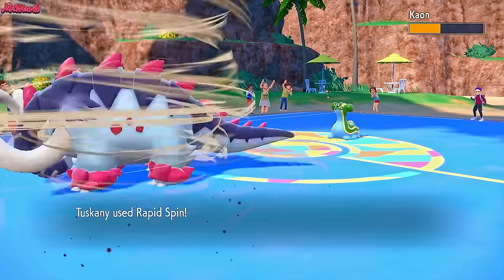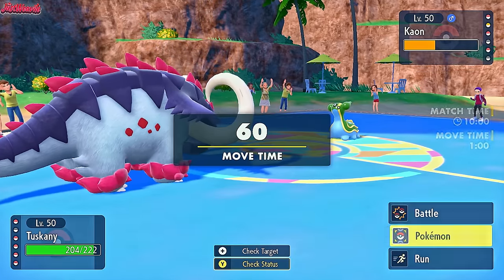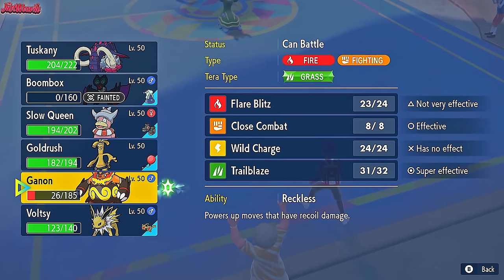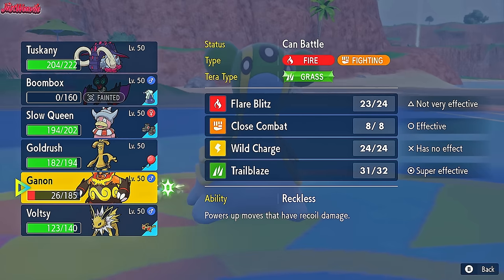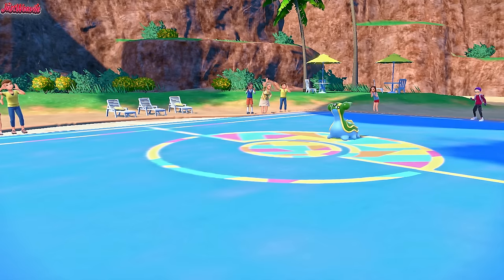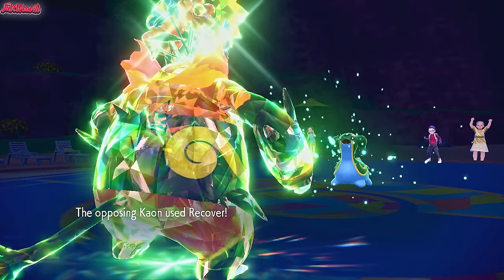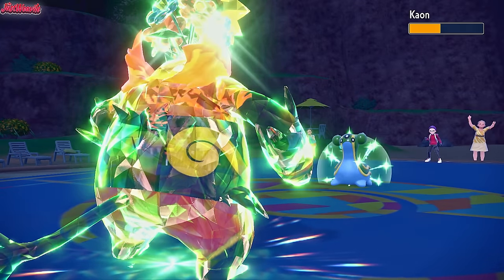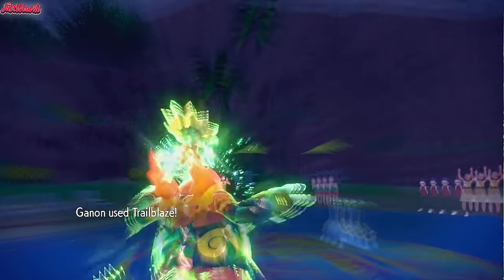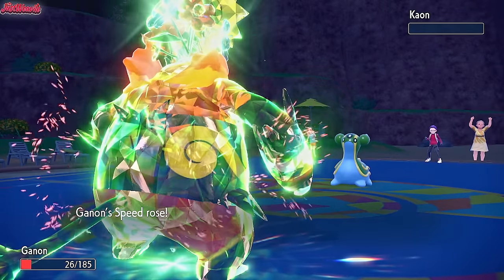We go for a Rapid Spin which does a nice little bit of chip damage to them, and now the Stealth Rocks have disappeared. They probably want to set up another layer, in which case we go into Emboar — because we have to switch out anyway and they'd get free Stealth Rocks. We go for the Emboar switch. They go for a Recover, which is fine. I'm pretty sure based on the physical damage we were doing earlier that a Trailblaze will KO here, so I'm going for it. Trailblaze comes through — Tera Grass boosted by Emboar's massive Attack stat — KOs the Gastrodon in one clean hit and boosts our speed. Wasn't even a critical hit!